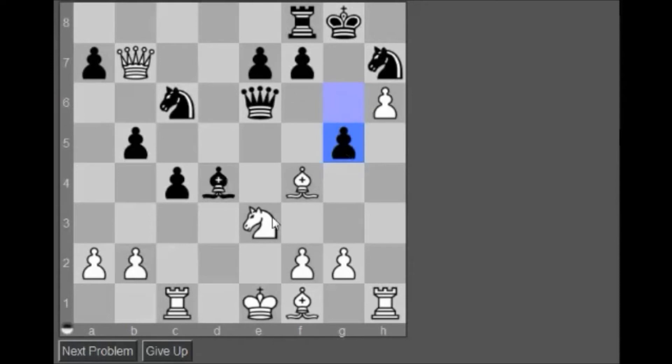He's threatening to take here. Uh-oh, this went all south. If I go bishop back, then bishop takes, bishop takes, pawn takes, queen takes - and now he's threatening the bishop and the rook, and then rook d8 is coming in. What was supposed to be an easy problem has become a lot more difficult. How do I attack the queen while keeping my bishop okay?